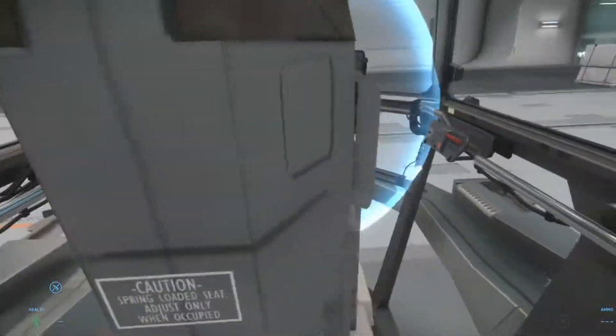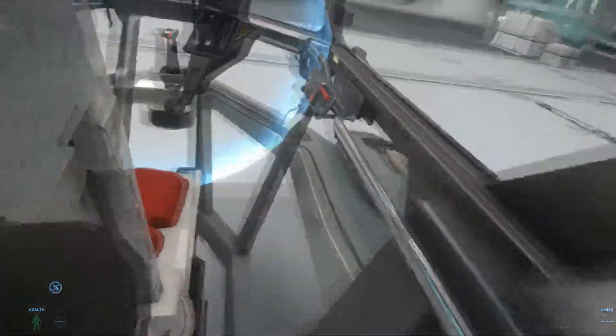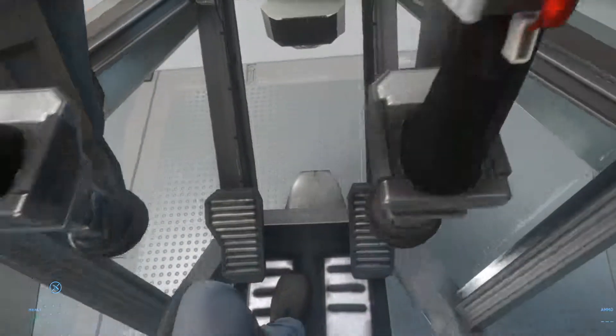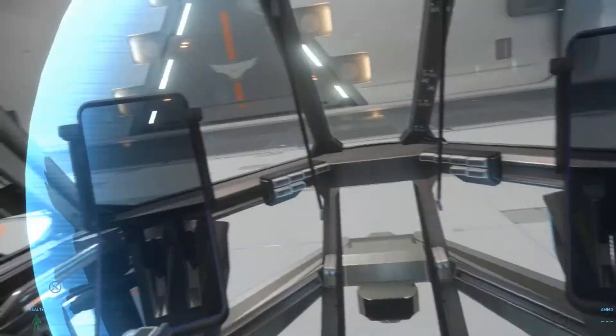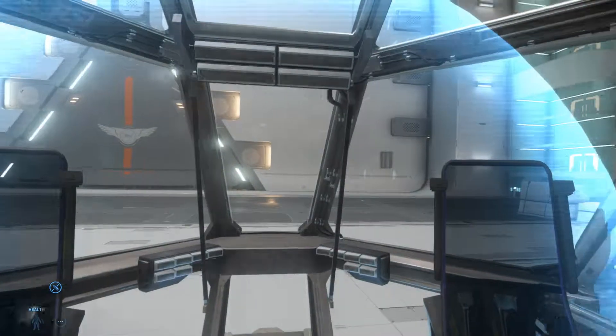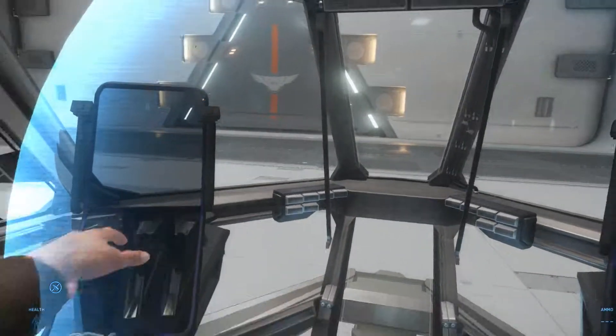I'm going to get in here and show you guys the cockpit. This is a little weird — you have to climb right around the ship's seat to get in. You can see the heads-up display there. When you get out you have to slide by the seat again. There's a little bit of clipping there.